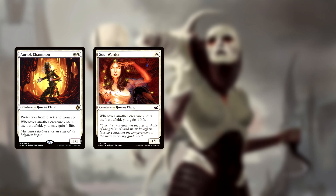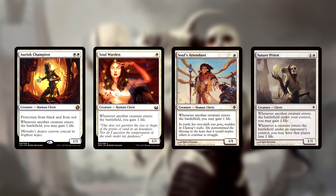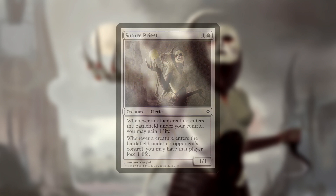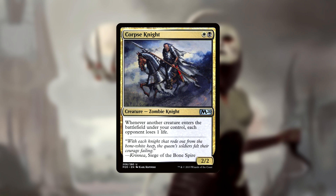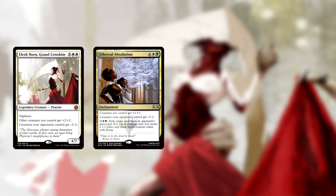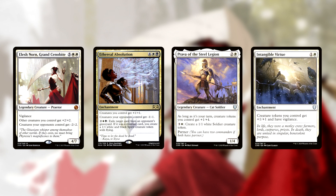Flooding the board with tokens is great, but there are ways we can gain value from doing so. Auriok Champion, Soul Warden, Soul's Attendant, and Suture Priest each allow you to gain 1 life for each creature that enters the battlefield. With Suture Priest, it deals 1 damage to your opponents for each creature that enters the battlefield under their control. Corpse Knight also deals 1 damage to your opponents for each creature that enters the battlefield under your control. We can pump the tokens we create using Shadrick's third ability, and also with cards like Elesh Norn, Ethereal Absolution, Prava of the Steel Legion, and Intangible Virtue.